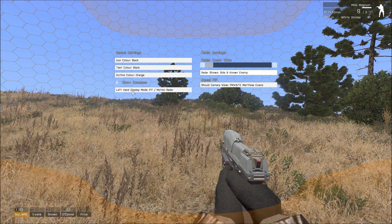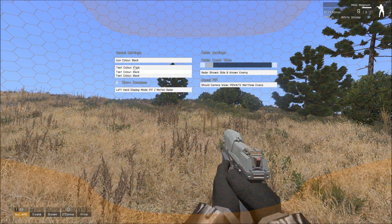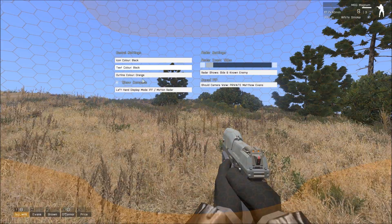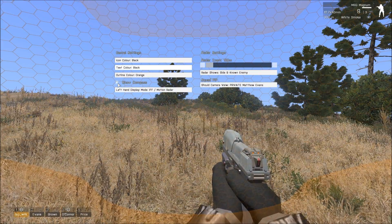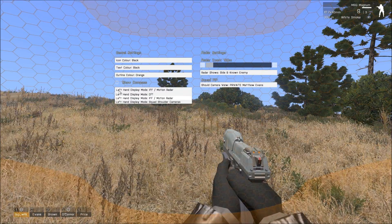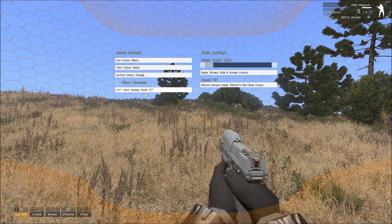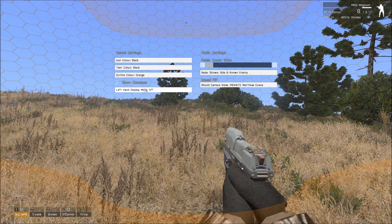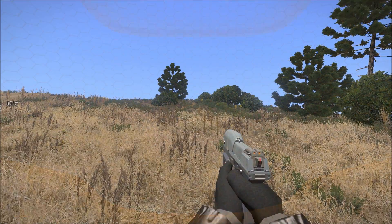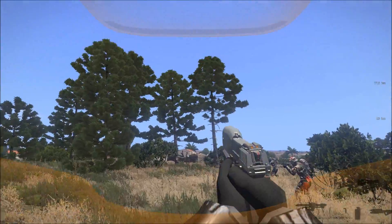On the left-hand side, eventually you'll hopefully be able to change the colour scheme. We've also got an option to turn the compass on and off, and an option to change what's shown on your left-hand display. So if I turn the left-hand display to off and the compass to off and go back to the normal view, you'll see there's no compass and no left-hand display anymore.